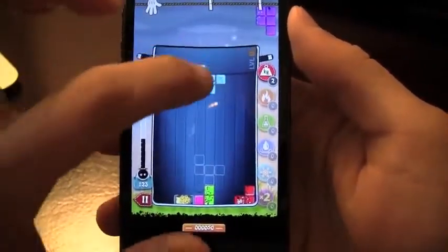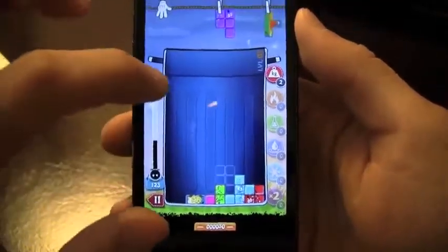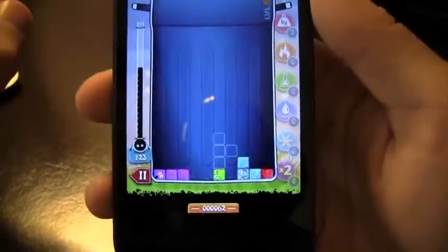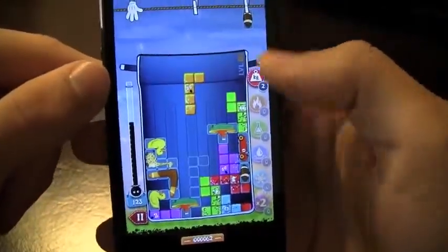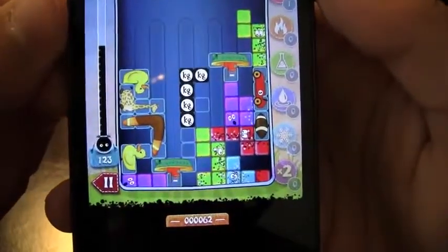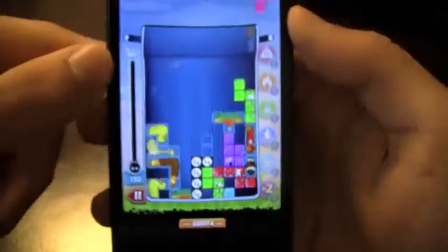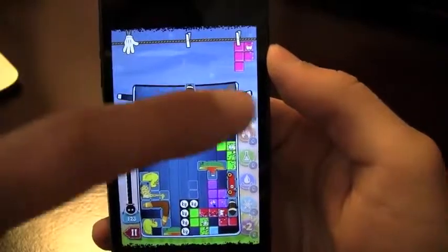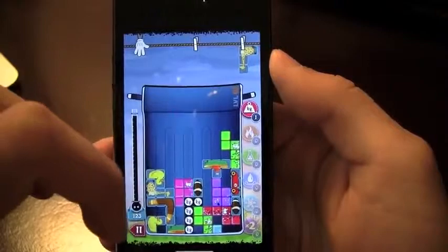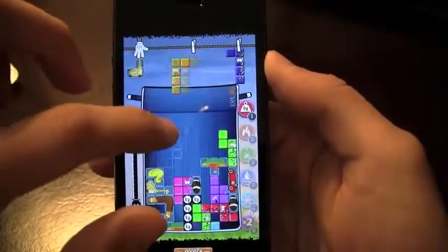Tapping the block is going to change the rotation. We got another perfect line, so now I'm going to use that power-up — when I tap on it, it makes the blocks heavier and pushes a block down so I can get that perfect line. On the top of the game you can see the next shape, and you can always swipe up if you don't want that shape — you can do that a couple of times.